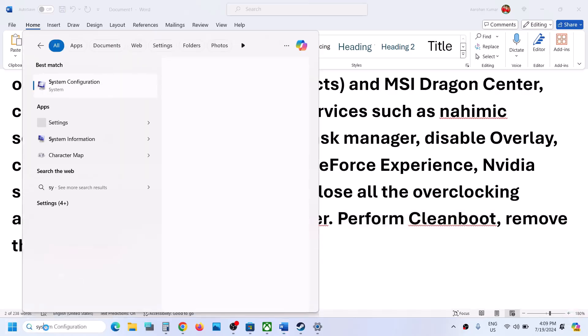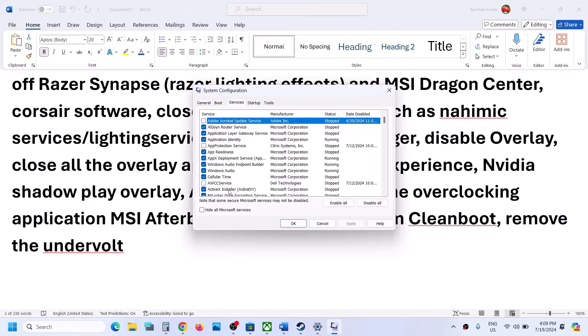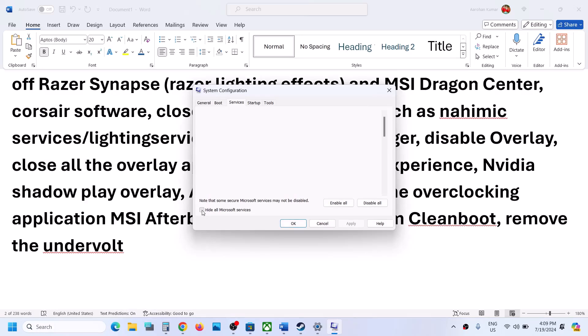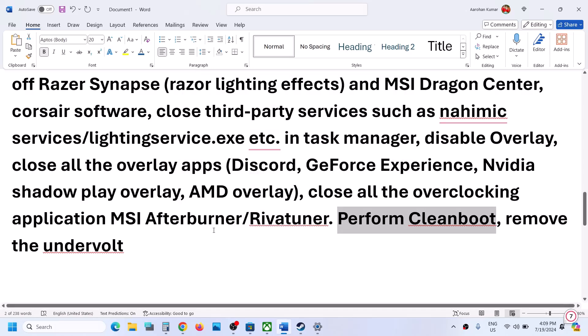To perform a clean boot, type 'System Configuration' in the Windows search box and open it. Go to the Services tab, check 'Hide all Microsoft services,' then click Disable All. Click Apply and OK — you will see a restart prompt. Restart your computer and then launch the game. Also, if you have undervolted your computer, remove the undervolt and then launch the game.